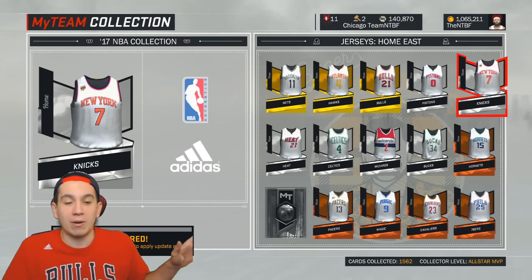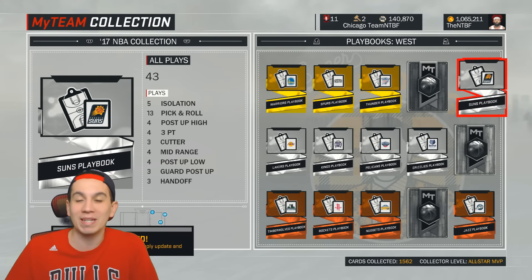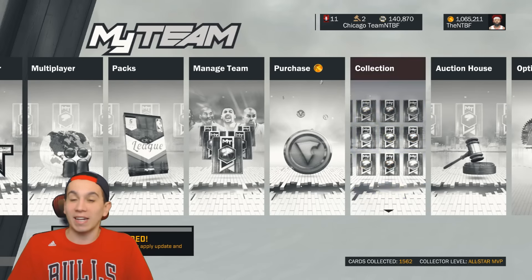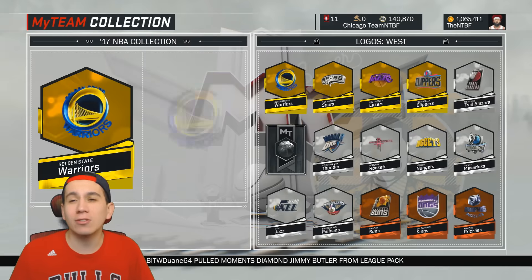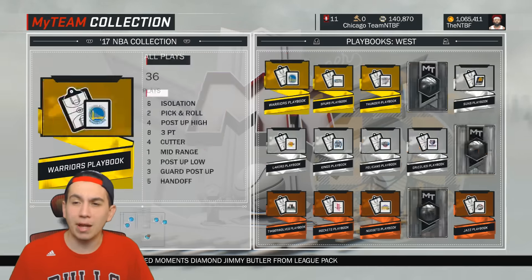But first, I need to do that update required thing, which is going to be pissing me off the whole video. Now that we got the update, I'll try to get back to where I was. I believe we went over both of the logos and the playbook, so now we're onto the jerseys.